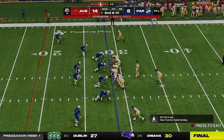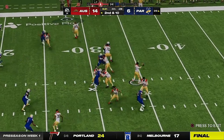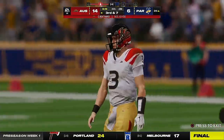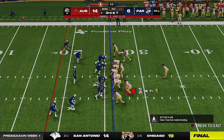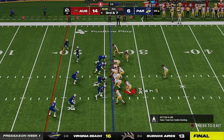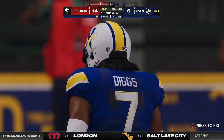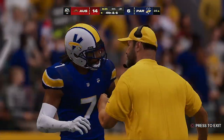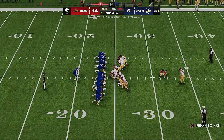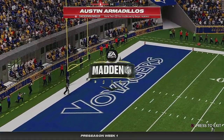A throw on first down, but it's incomplete — second and ten. He'll drop to throw — complete right side to tight end Farrell, out of bounds inside the 30. Eighth play of the drive, third and seven. The slot man goes in motion left — he'll get it on the jet sweep — not going to sniff the first down, stopped at the 25. Nice job by all 11 guys on defense diagnosing the jet sweep and putting it down. Here now is Brandon McManus in a big spot — this to make it a two-score game. The kick by McManus is good, extending their lead to 17-6.